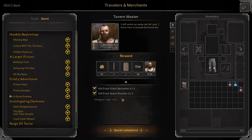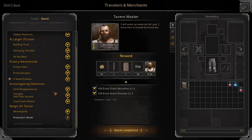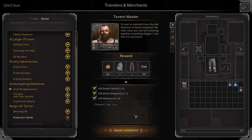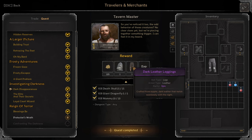Next: A Giant Problem. Kill 3 Giant Berserkers, 3 Giant Shielders. Reward: Blue Vikings and Blue Pauvies. Dark Disappearances: Kill 15 Death Schools, 5 Dragonflies, 10 Mummies. Reward: Epic Hound School and Epic Dark Leather Leggings.